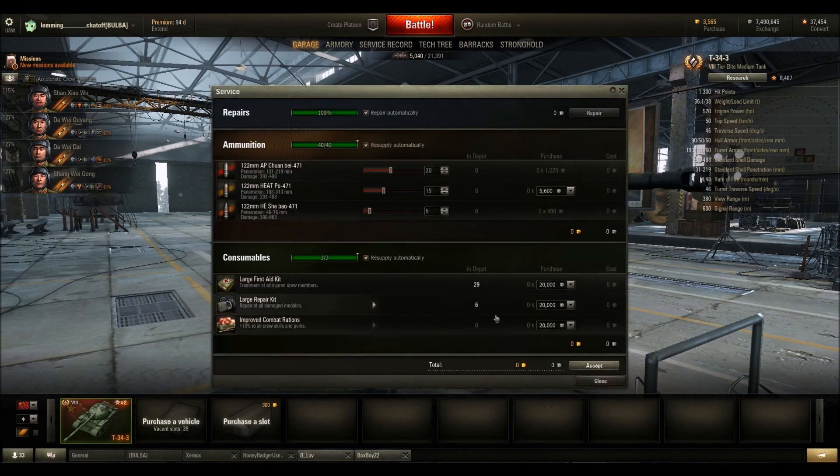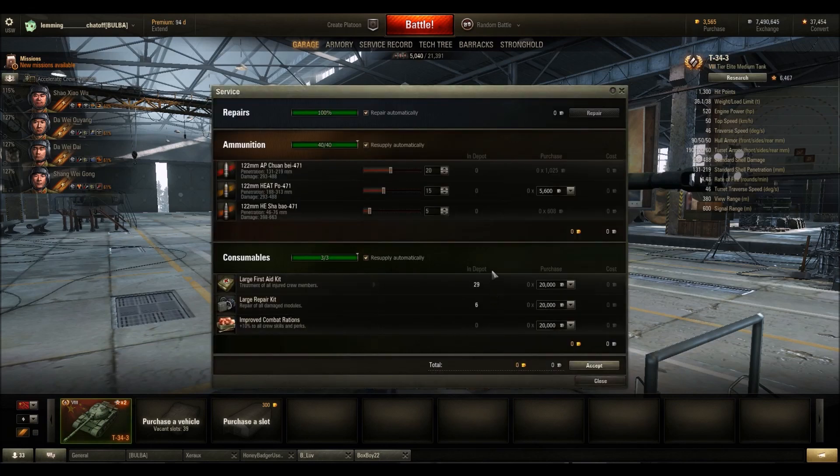For shells, I went with 20 AP, 15 HEAT, and 5 HE. The only reason for that is I'm a heat-spamming unicum — that's honestly a truthful answer. The average player is probably going to want to carry at least 10 HE though. If you're not going to shoot heat, you definitely need HE. This is the only tank where I would actually recommend carrying HE because it's pretty useful given the accuracy.